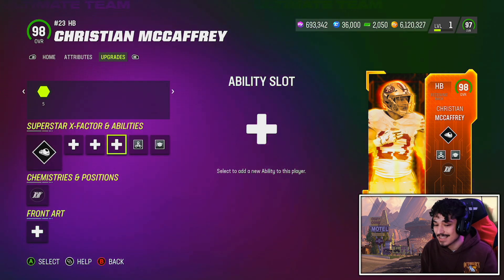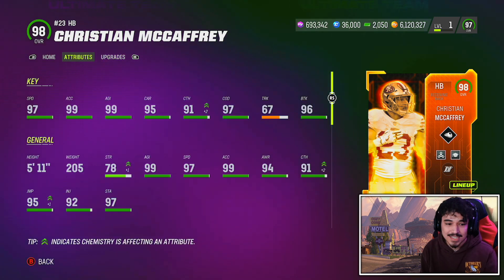If you don't need hot route master from your running back out of the backfield, I'd definitely run one of these two abilities and not run backfield master. We're also going to use evasive today. There's no route tech in here for 1 AP, which is kind of tough. The abilities on this card could be a lot better. The stats are good besides the route running, but let's hop into the gameplay and see what CMC can do.